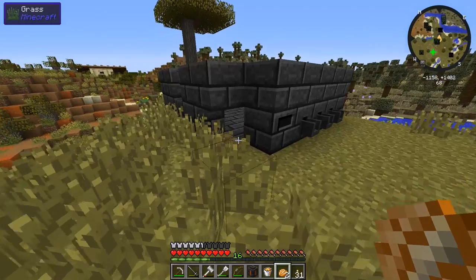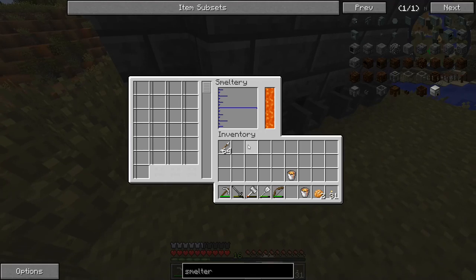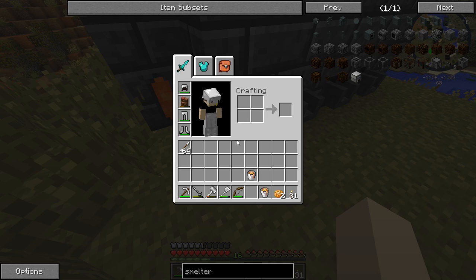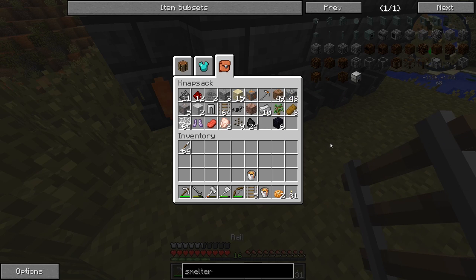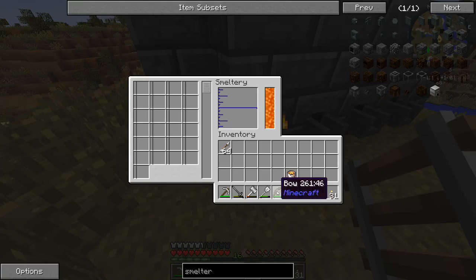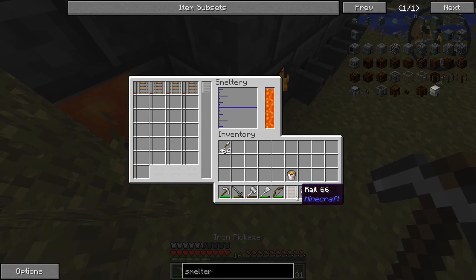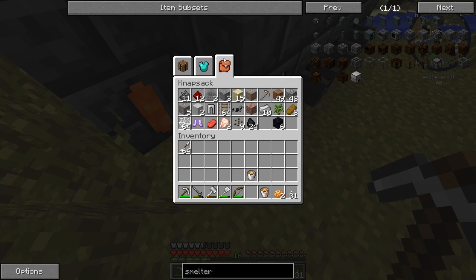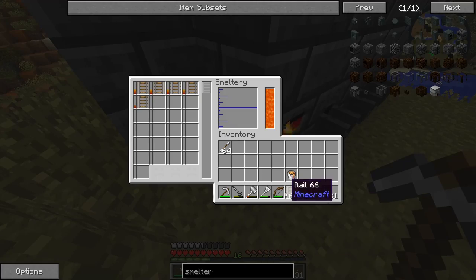We're back at the smeltery. Let's go throw that new seared tank inside of here, and let's throw - oh, that's actually not a bad space there. Where are all of our rails? They're in our knapsack. Didn't we get more rails than that? I thought we did. What happened to all our rails? We have more than just five, right? Or did we accidentally throw them out somewhere? I thought we had way more - oh god, there it is right there, another full stack of rails. I'm stupid sometimes.